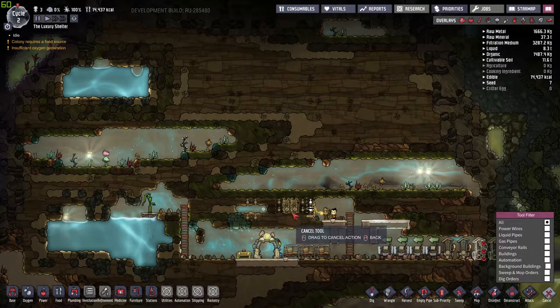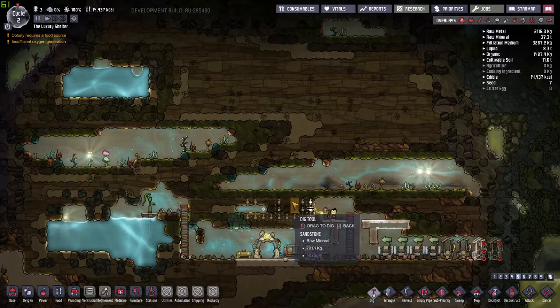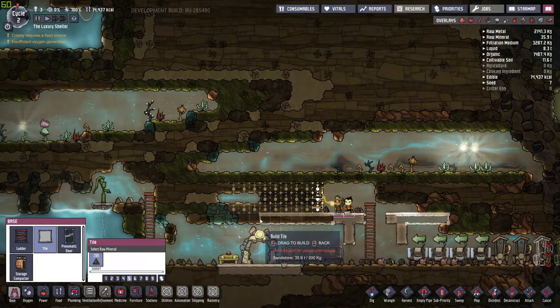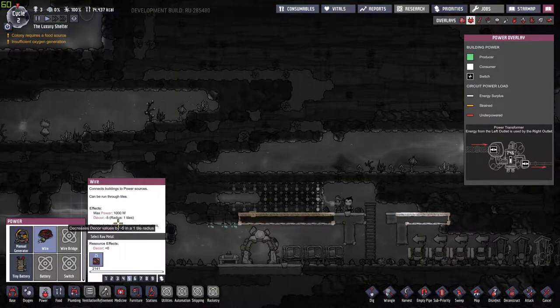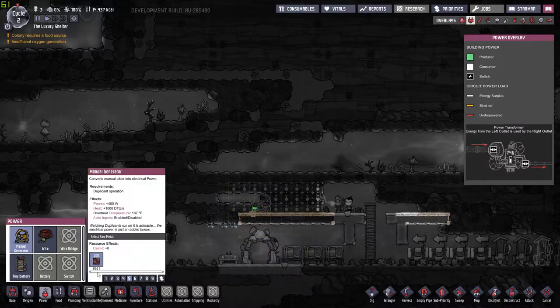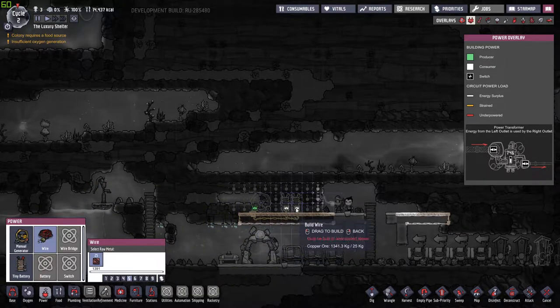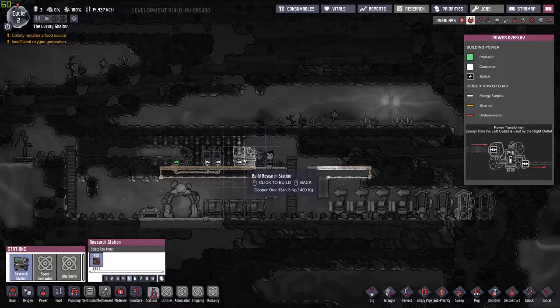We're going to want tiles because we can run the power lines through the tiles to hide them — they get a negative decor value on some of them and hiding it through the tiles helps minimize that. We'll put up some tiny batteries here, run some wire to it, then we're going to need the research station, which I'm probably going to put right here for now. We can move it later if need be.